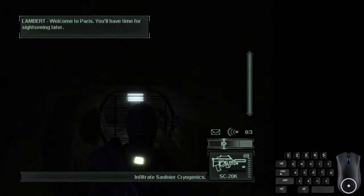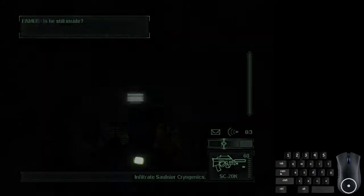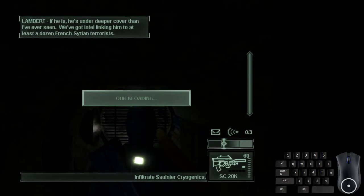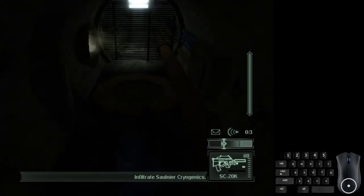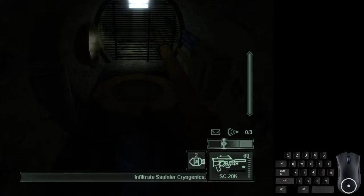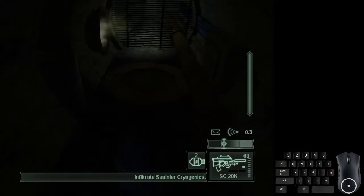First off, you want to do this dialogue first. Then go into the weapon menu and move the cursor over to Smoke Grenades, and then left click. That will select the Gas Grenade Gadget for the SC-20K, which will come in handy a bit later with some guards we'll have to deal with.